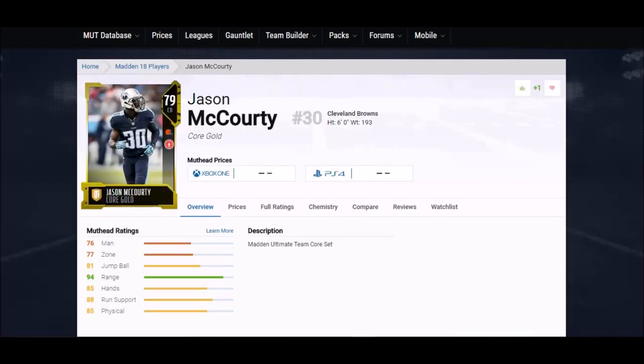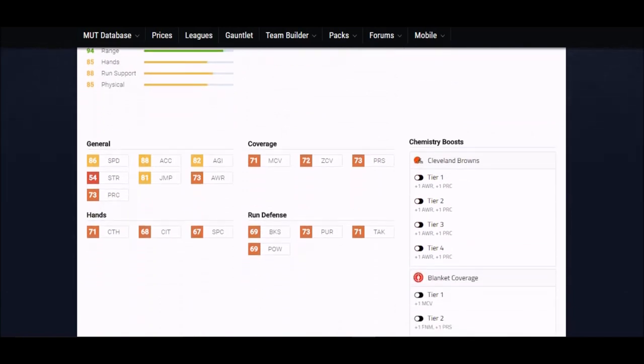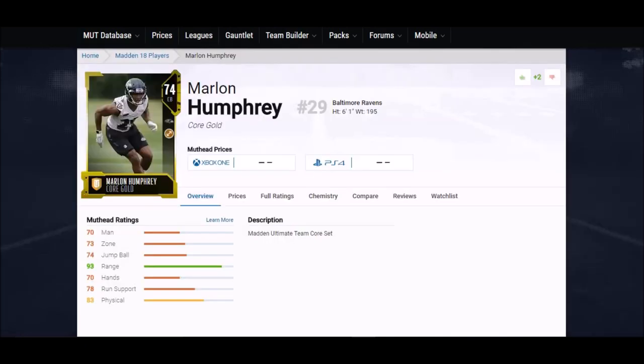Next up is another Cleveland Brown — Jason McCourty, a six-foot corner. Finally getting some taller guys among the golds. He's got 86 speed, 88 acceleration — one of the highest accelerations in the game — and 71 hands. This guy's going to be able to make catches.